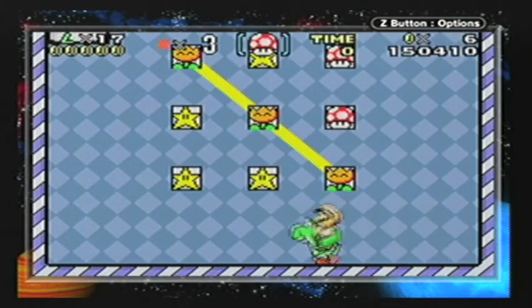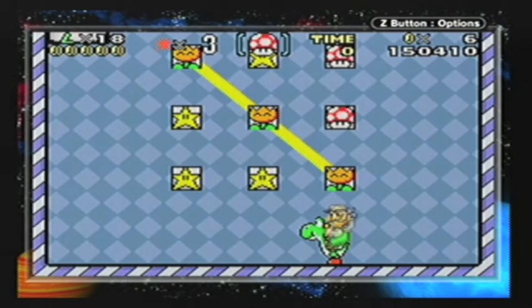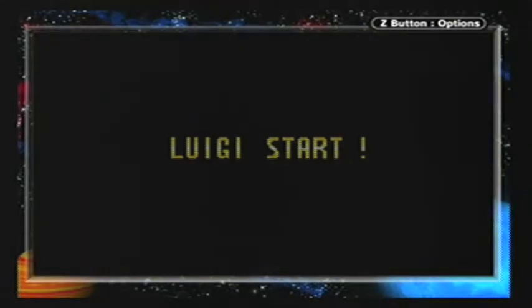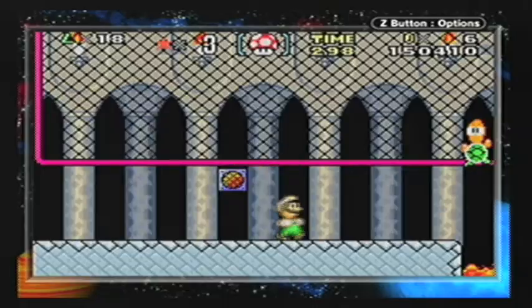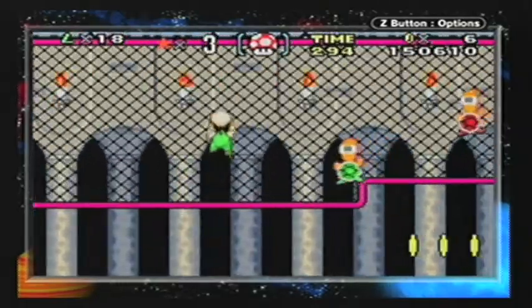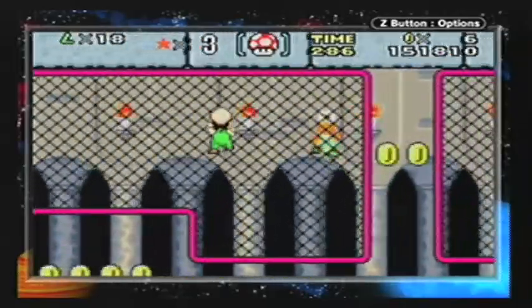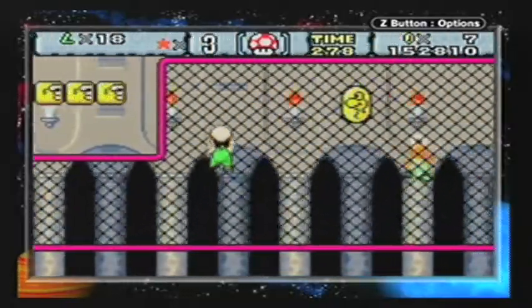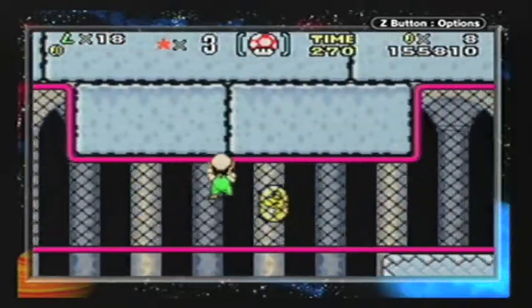It's kind of like tic-tac-toe — if you get three in a row you get a one-up for each time. So if you get the whole board filled with the same item, you'll get eight more mushrooms. You have to get off Yoshi when you go into castles. That bonus game — this only happened to me once, I think it was when I was testing out my controller for ZSNES, the emulator.